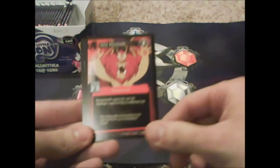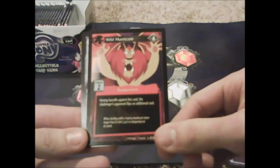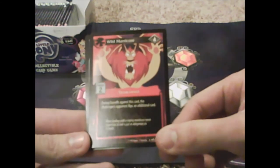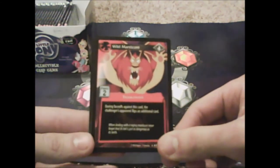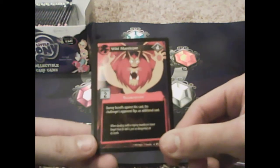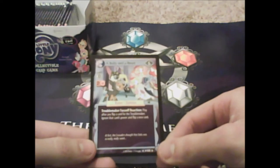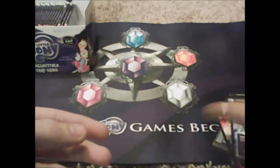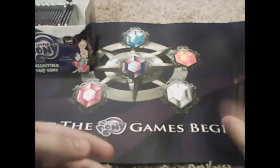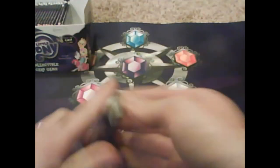Wild Match Core — it's Manny, Manny the Match Core! 'During faceoff against this card, the challenger's opponent flips an additional card.' You gotta be a little tricky with it. Believe in a Beast — I love this card. I might not play it since you basically have to play it for free, but wow.